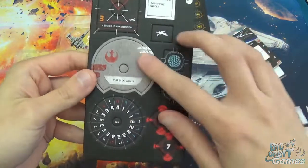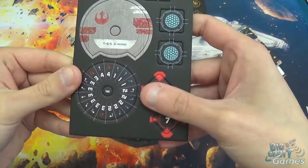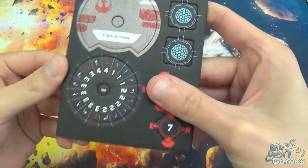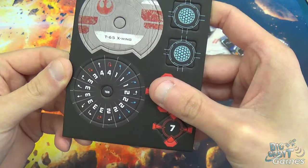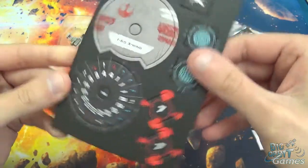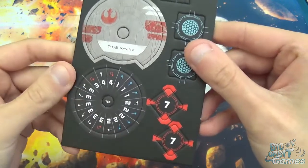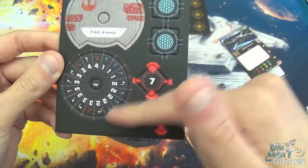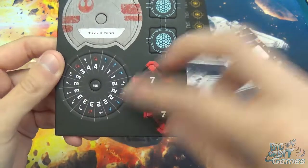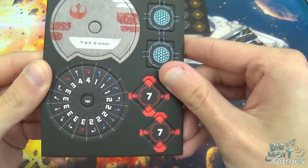The maneuver dial is a little bit different — it's got the Rebel artwork on it, which looks quite nice. Pretty much got a couple of extra maneuvers on there. You've got the Talon Roll, the standard, the 4K. Lots of 3s which are all white apart from the Talons, and lots of 2s which are blue, because green has turned into blue now, with two white hard 2s. And then the gentle 1 and 1 straight is a blue maneuver.